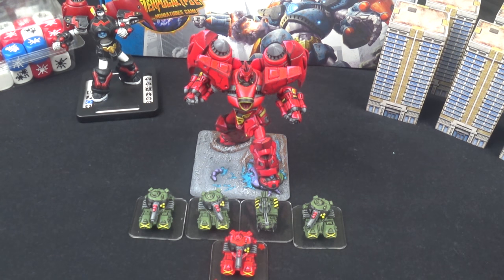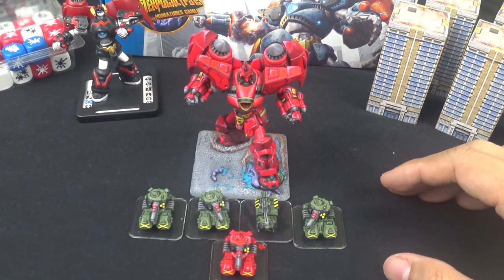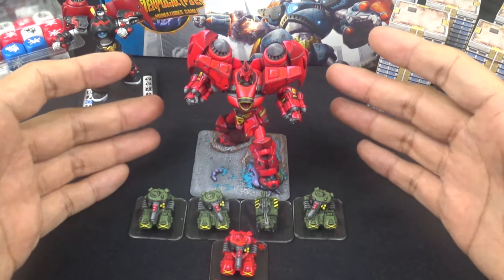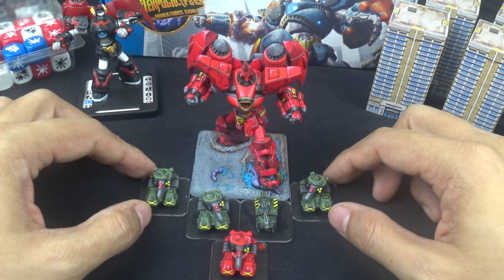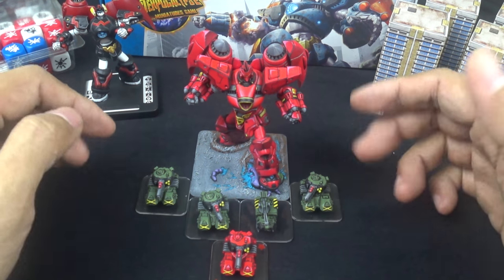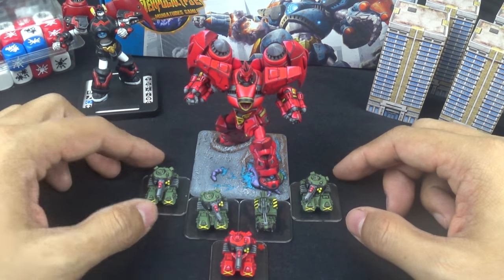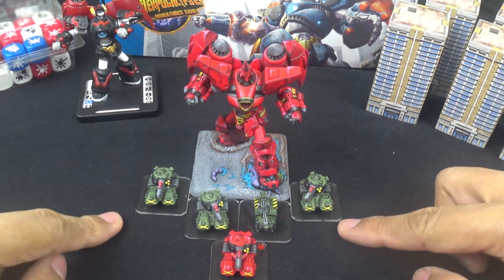On that note though, I got a little sidetracked on my own Monsterpocalypse because my friend, my very good friend Kai, he also bought the same starter box as me — the Protector starter box — and he asked me to paint his up. He gave me this color scheme taken from the Japanese anime Gundam, specifically the Zeon faction color which is green and yellow, as you can see on the units here.